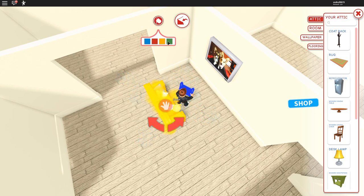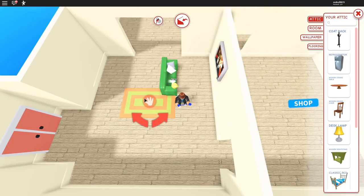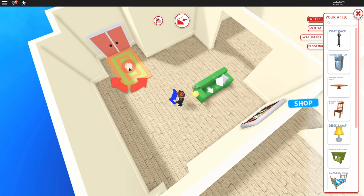You can click the paint button at the top to change the color. Great, now I'm sitting on painted fabric. Let's put an ugly rug over here so I can step on it every time I walk in and out of my house.